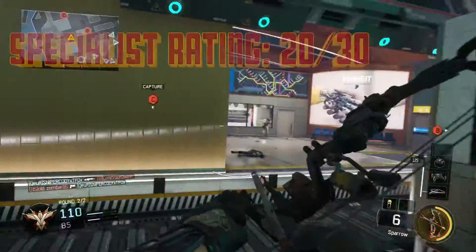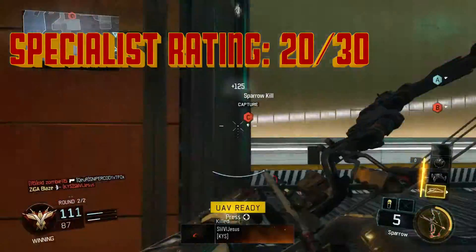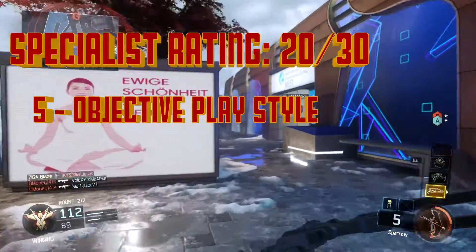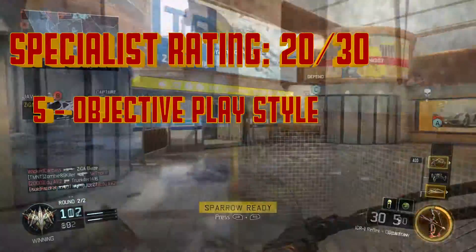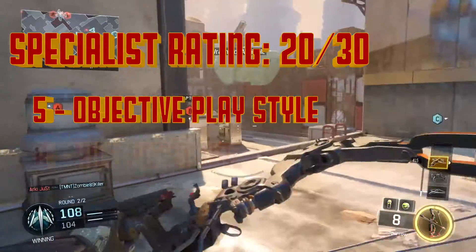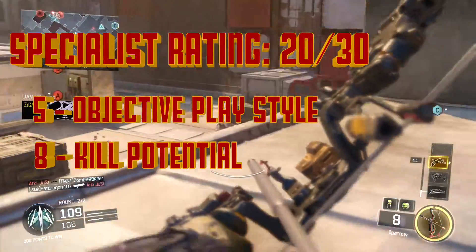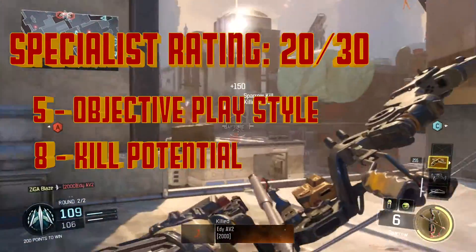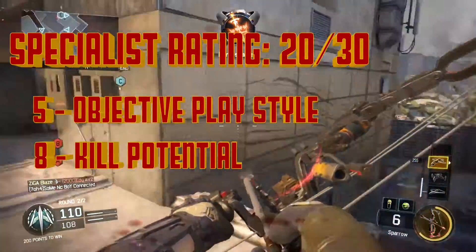My specialist rating for Outrider is going to be a 20 out of 30. With 5 points out of 10 going into objective play because the Sparrow often lacked the ability to defend objectives, however I found the Vision Pulse to be useful while trying to go for hard points or capture flags in Domination. 8 points out of 10 for kill potential because if the Sparrow is in the right hands of an accurate player, it can be a very deadly weapon from a very long distance, unlike some of the other specialist weapons.